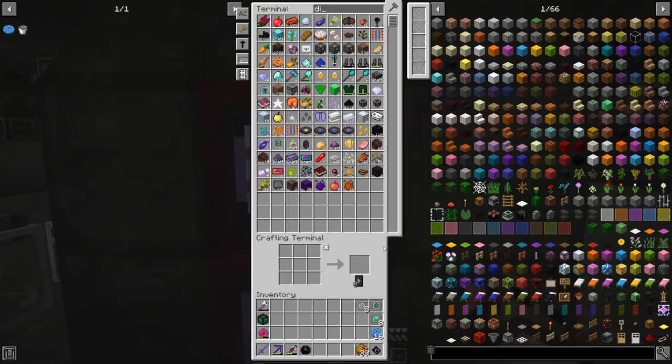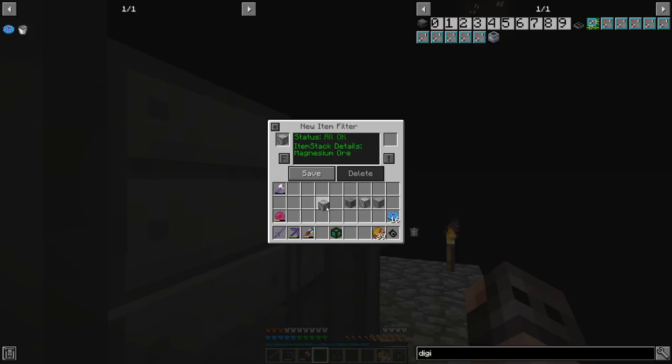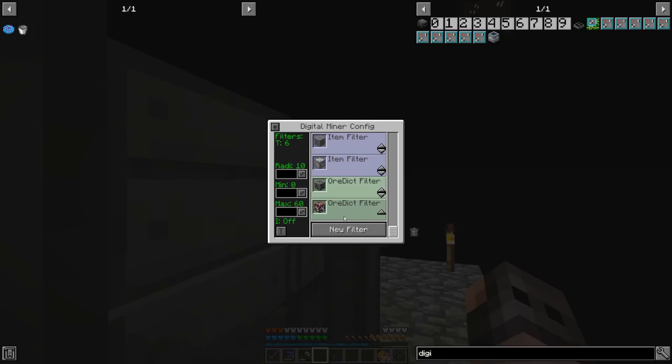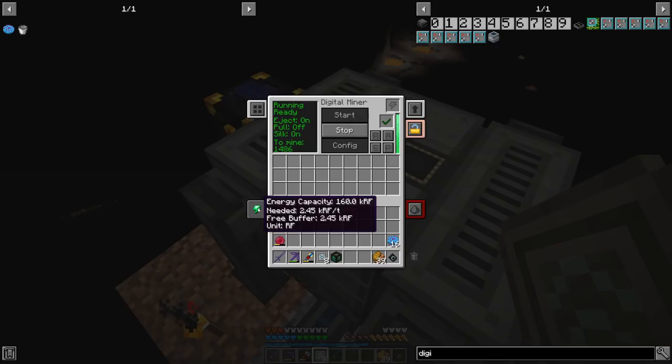I was thinking we might as well try to make a digital miner and go to the Beneath. I put it on auto crafting because we have a lot of molecular assemblers. We need ores from NuclearCraft as well as osmium and maybe diamonds. It's going to require 245,000 RF to run - am I reading this wrong? Without any speed upgrades it's actually working, but I'm very confused. We need to think about increasing our RF generation.